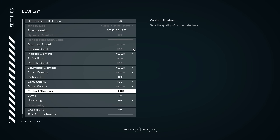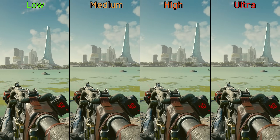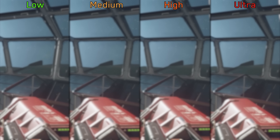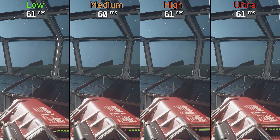Moving on to contact shadows, this setting from what I've seen only has noticeable visual impact on weapons — with medium, high, and ultra, weapons can cast surface shadows unlike on low. Visually, medium, high, and ultra look similar, and the setting has negligible performance impact. I recommend medium contact shadows.